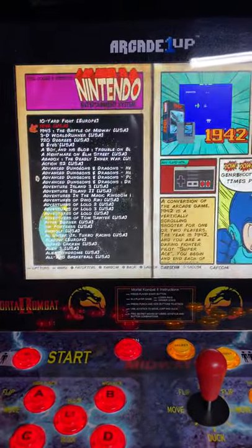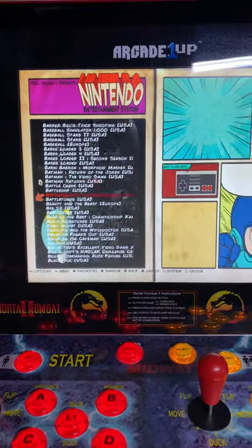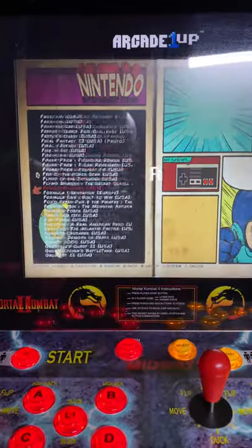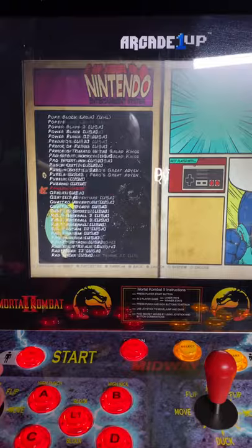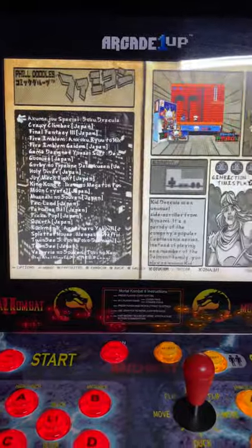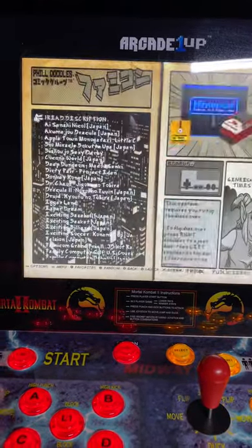The Nintendo games — this is the full Nintendo library that comes on these systems. A lot of people ask how many games are on it, what games are on it. There are so many games that it's hard to have a master list, so scrolling through is just a better way to do it. You also have your Japanese versions of the Nintendo systems, your Famicom systems.